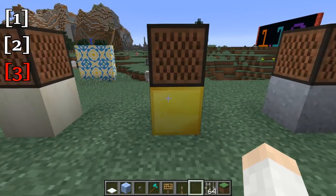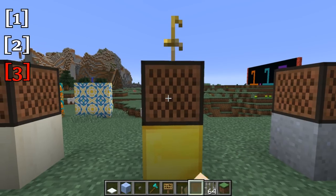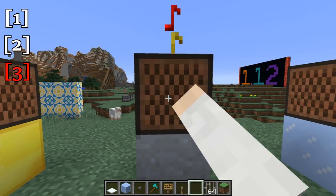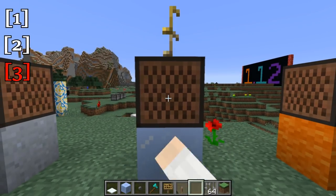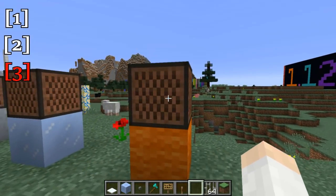Then we have the bell, which is a gold block placed underneath a note block. We have a flute, which is clay under a note block. We have a chime, which is packed ice underneath a note block. And we have the guitar, which is wool underneath a note block.